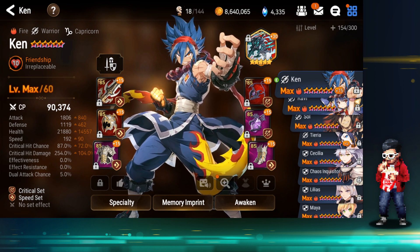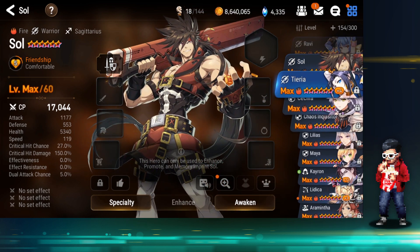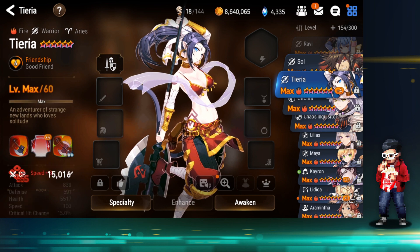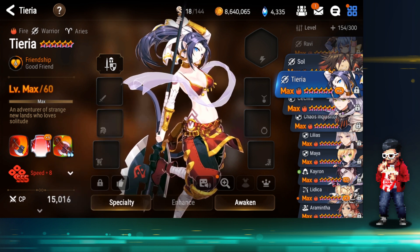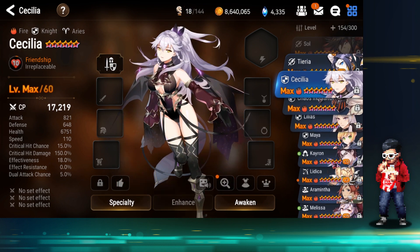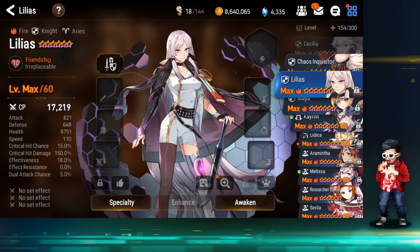We got a Ravi not built yet. Soul Tieria — did you not recall her? She's level 60, max awakened, and has a plus 4. Just a waifu build — Code is bored! Fire Sicily not used, Chaos not used. Should we filter by CP? Let's go for it.